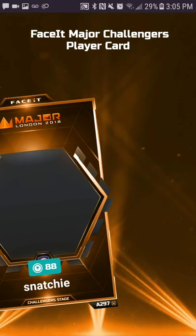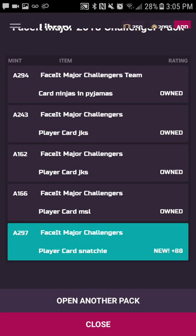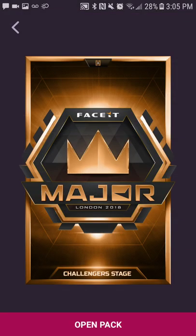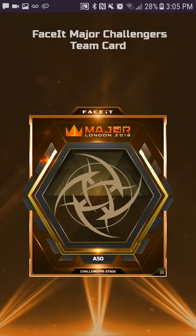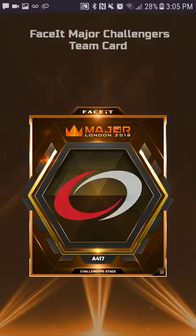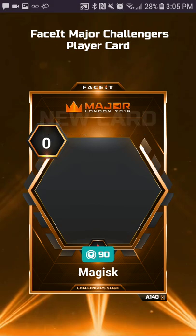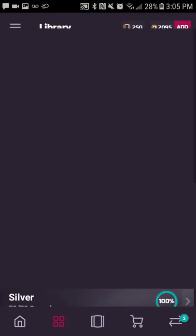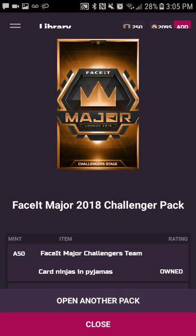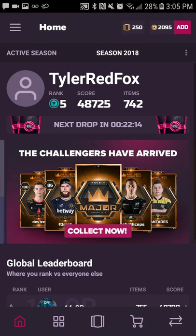There's one — there's one snatchy. An A50 NiP logo, that's pretty nice. A Magisk — a Magisk and a Pasha again. Alright, so I only need 13 now. Let me go back to the home, that's a little annoying.